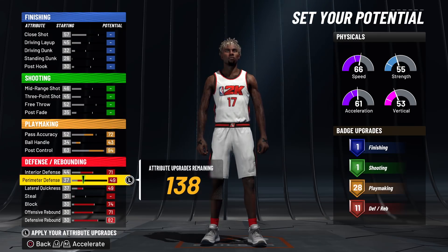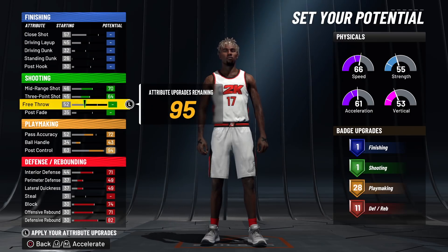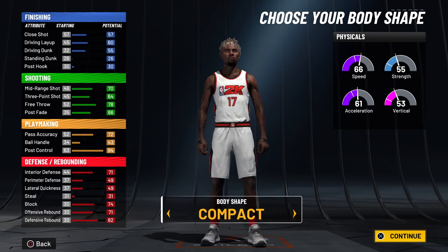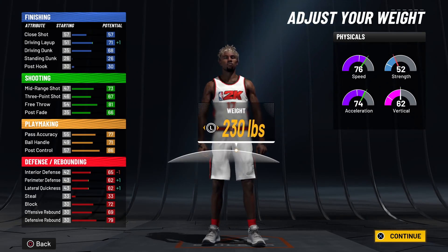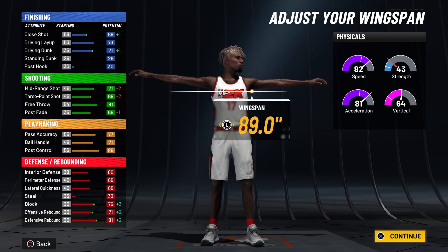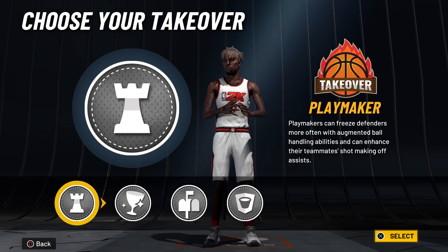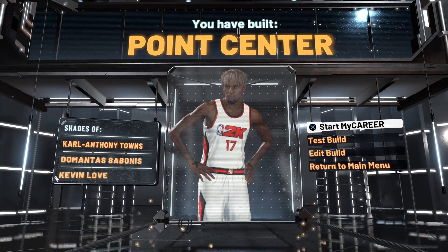You're gonna have 11 defensive badges, which is really solid. Now the three-pointer is a 64 — it ain't all that high, but it'll get up there when we drop the height. The weakness of this build will be the finishing and defense, you're gonna see that in the gameplay. We're going 69 minimum weight, wingspan on 88, and you will get a 73 ball handle at 99. Good ball handle and playmaking takeovers — you can go rim, post, or glass, but playmaking will get you basically the same thing you're about to watch.